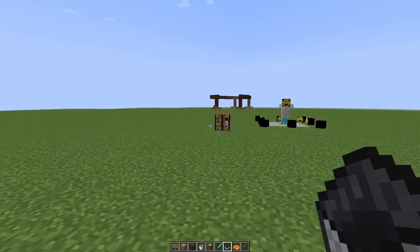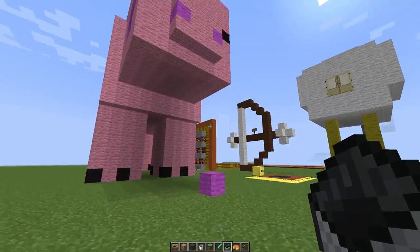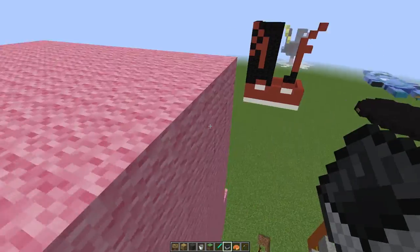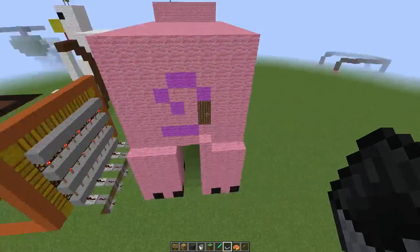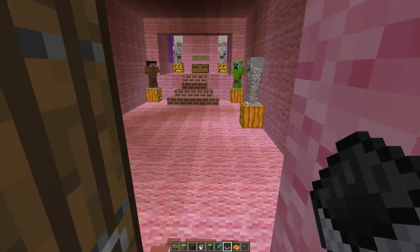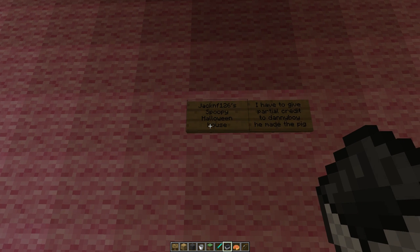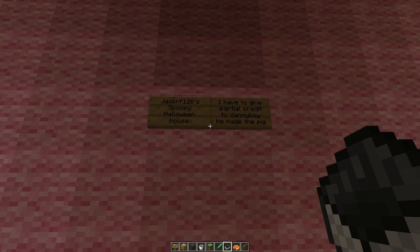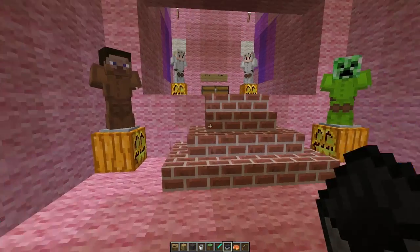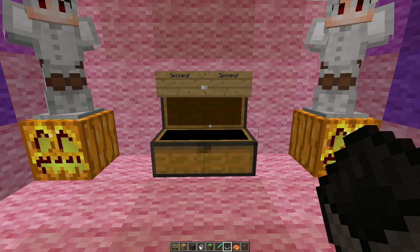Somebody put their head here — surrounded by their heads! Now we got a pig, a big old pig — we can go inside. There's definitely a door here. This is crazy — it's jack_nf126's spoopy Halloween house, even though it's a little too late for Halloween. I have to give partial credit to Danny Boy for making the pig. Good job to both of you! Very cool though — I like the detail with all these guys.